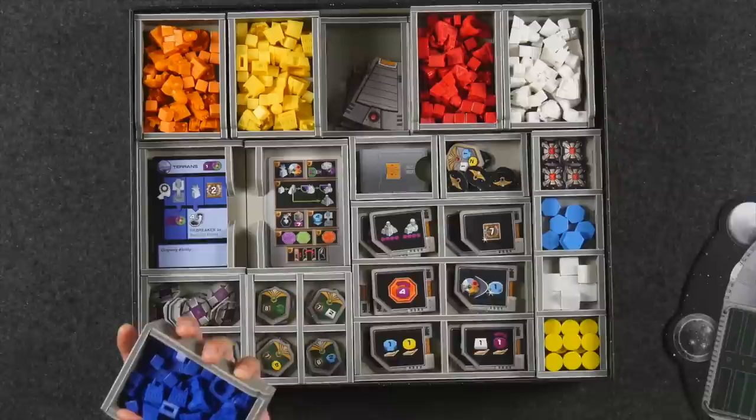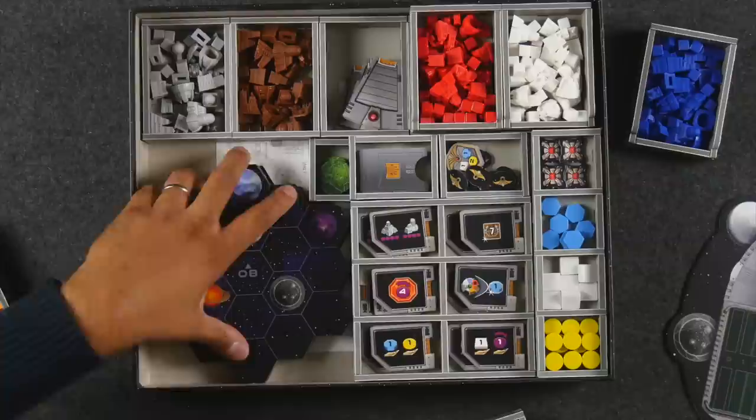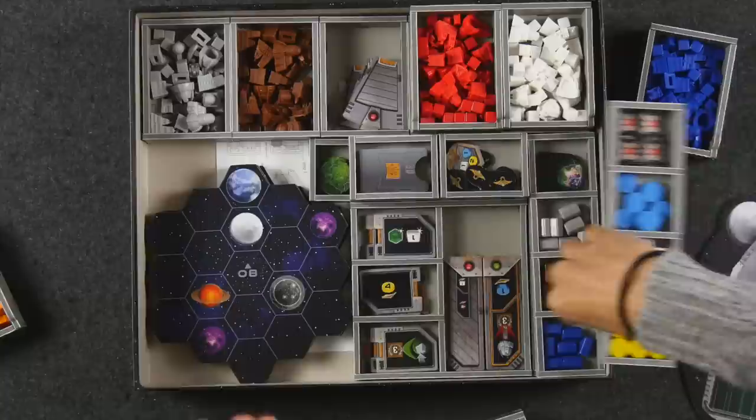What Naveen likes about these organizers is they're so light. He also likes the foam core material because there's no splintering — some other inserts made of pressed wood he really doesn't like. They're not necessarily the most aesthetically pleasing, but the lightness is a big advantage. Wood inserts can make the box significantly heavier, whereas foam core almost preserves the original weight of the box. Everything fits just snugly and perfectly.